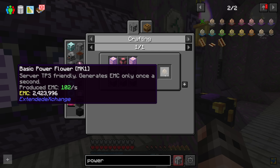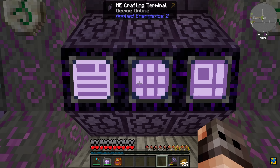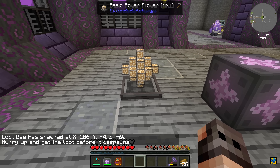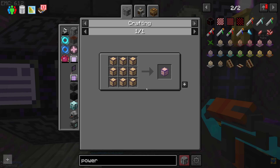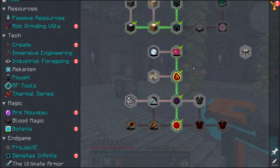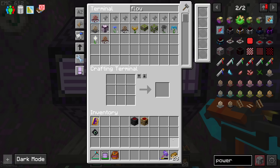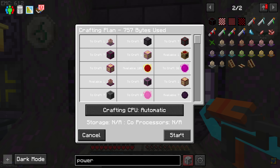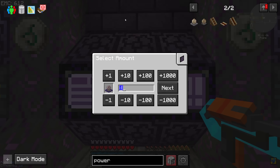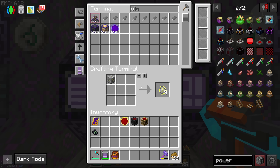We are going to need to provide this with EMC, and what we need is some power flowers. The flowers themselves have EMC, so I think later on we're just going to get rid of the patterns. Basic power flower — we didn't crash, that is good. Now comes the fun part of upgrading it: we have Mark 2, Mark 3, Mark 4 — this one required a magenta matter — Mark 5, which requires pink, my favorite one, the purple.